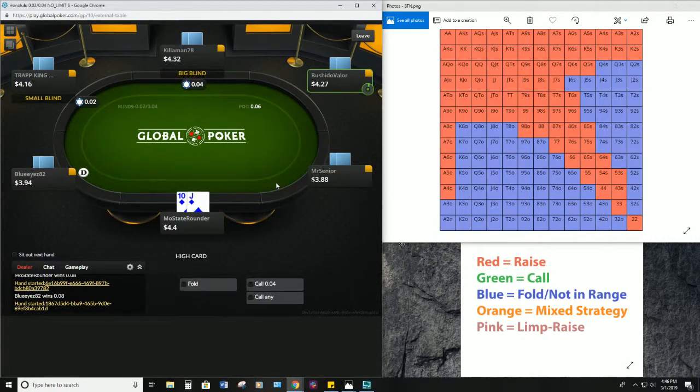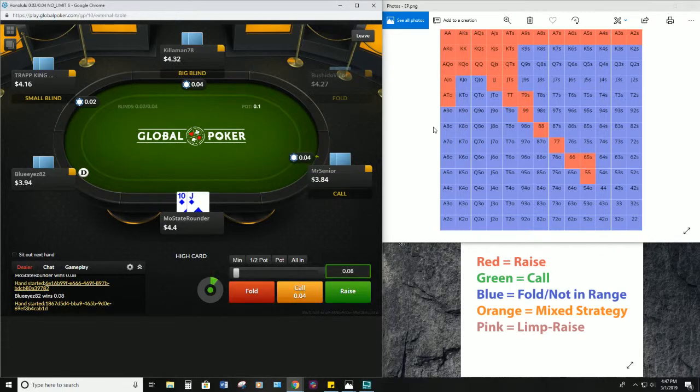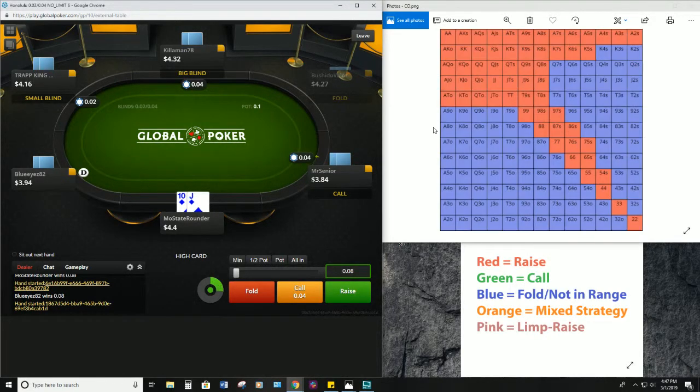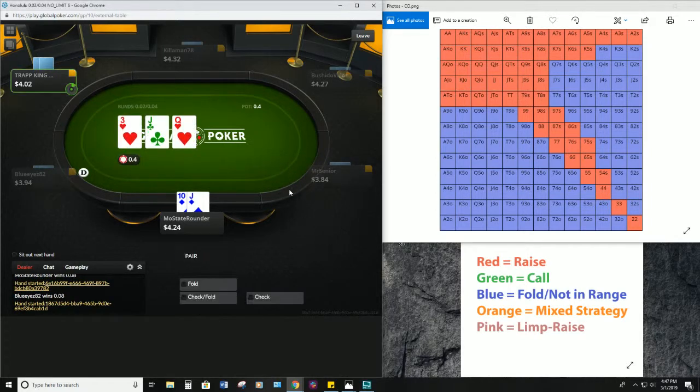Well, I'm gonna want to continue in the hand but might not be in that great of a spot. Let's see if we can find our cutoff range here. Jack-ten suited is definitely an open, so we're gonna do our normal open size. Eventually we'll look more in-depth at what to do when there's a limper in the pot, but for right now we'll stick with adding one big blind per limper and our normal open ranges. We flop middle pair here.